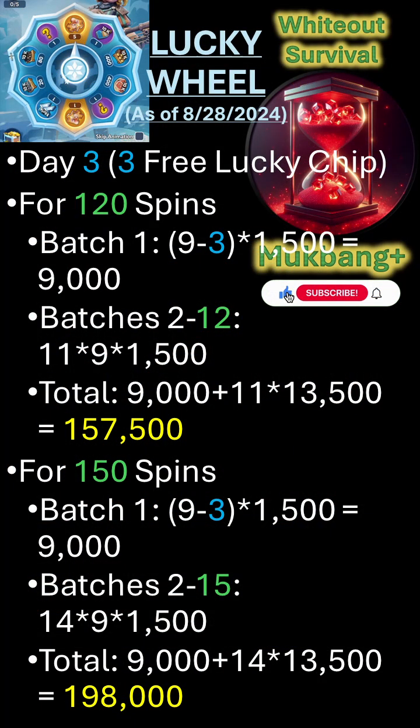Some of you messaged me to ask me to clarify how many gems it takes to do 120, 150, or 450 spins of the Lucky Wheel and the expected shard yield. It depends on the day you spin the Lucky Wheel.